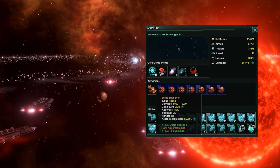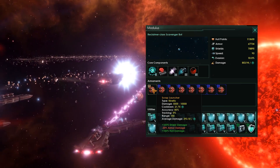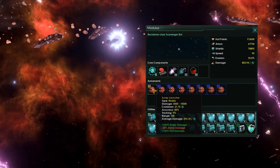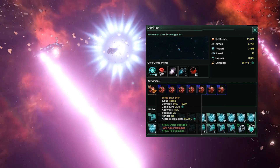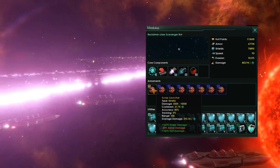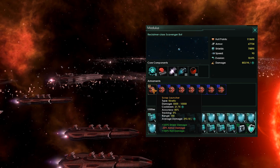Technology-wise, it's relatively low, clocking in at tier 3. However, its weapons are some of the most unique in the game. There is the Scrap Launcher — a kinetic weapon that does somewhere between 5,000 and 10,000 damage per shot, which is more than enough to knock out a single battleship in one volley. Thankfully, it will only shoot every 21.75 cycles. It has decent accuracy at 85%, so you can try to min-max your ships a little bit in order to potentially evade the shot.